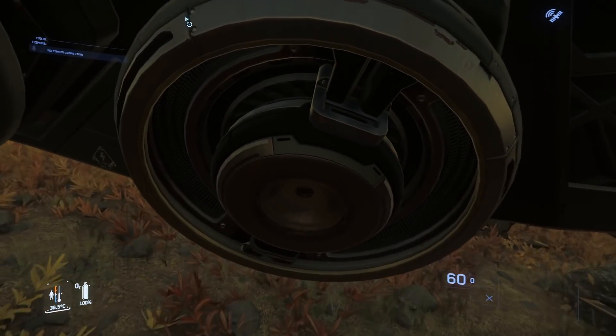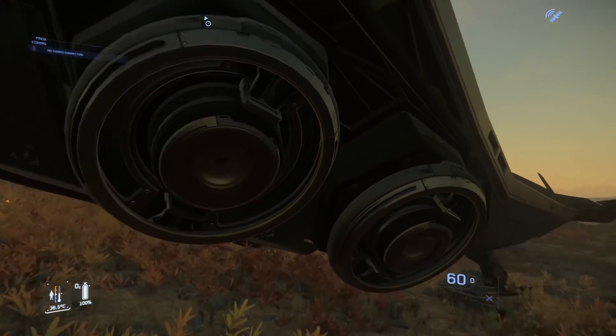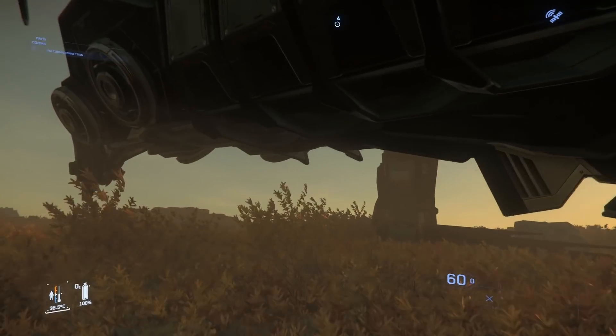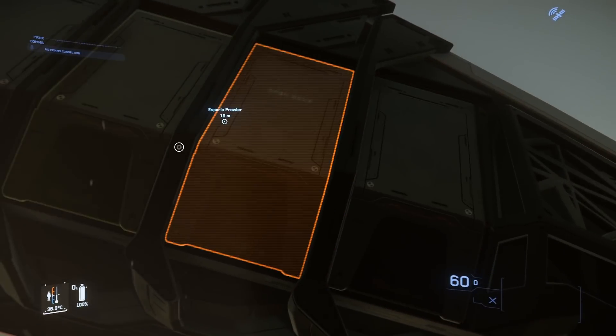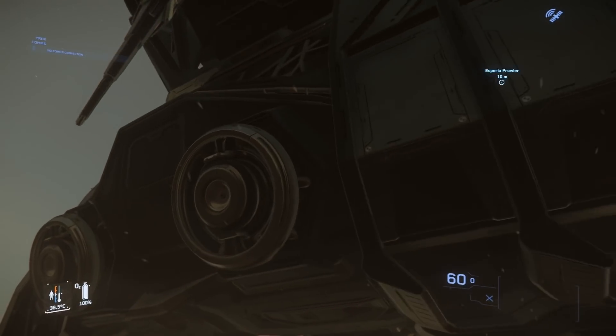These are the nice GravLev hover tech that they use. It allows the ship to scoot along the ground easily, and then these are the four doors that, when opened, allow the player to deploy quickly.